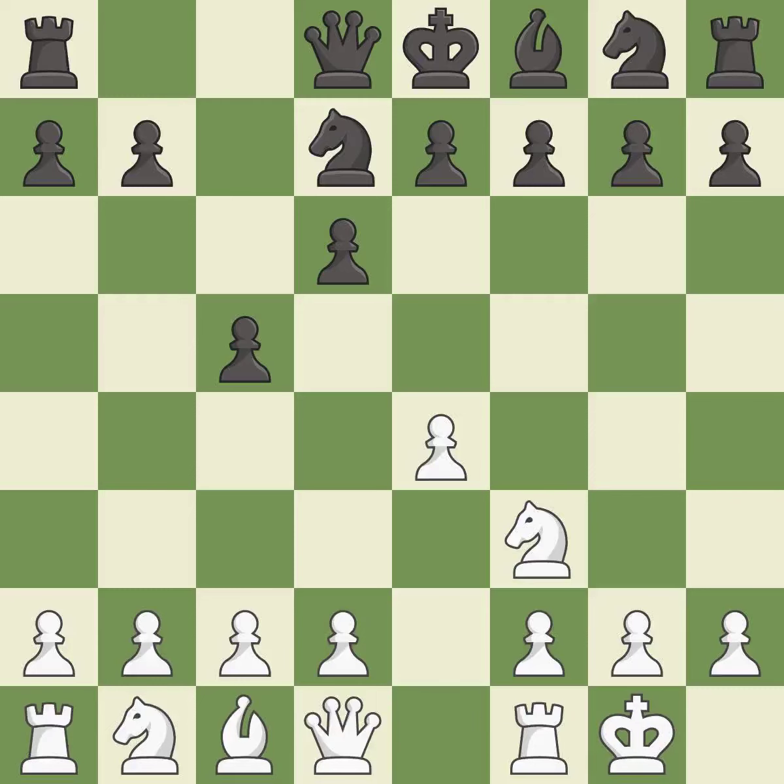Castling gets the king out of the center and activates the rook. Ngf6 develops the knight toward the center, attacks the pawn on e4, and controls the d5 square. This defends a pawn that was under attack and had no defenders. It is the last book move.